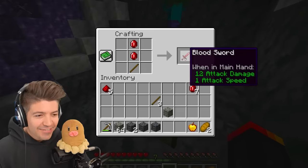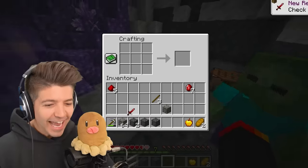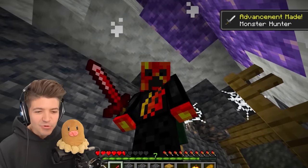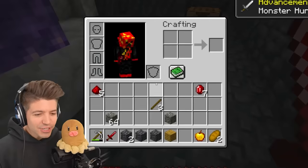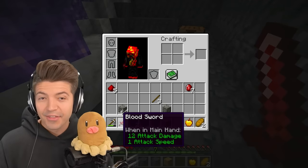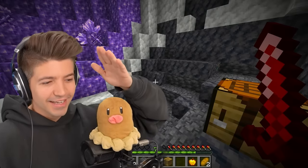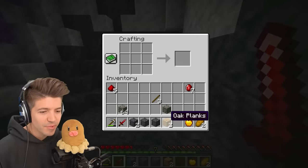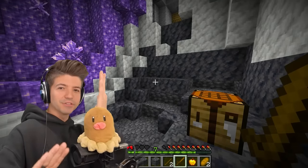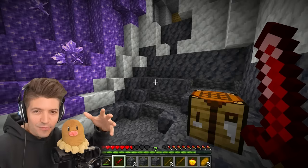You dirty fake emeralds. This whole time — look at it. It's a freaking blood sword! And they said the whole time you had to find it in a chest, which couldn't have been further from the truth. Look at it — it's like ruby red. It's gorgeous. It's got 12 attack damage, which is way higher than even a netherite sword. Does it usually look kind of funny when I'm holding it? Like it looks like it's pointed in a different direction.